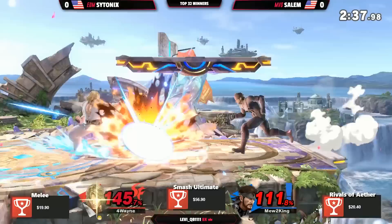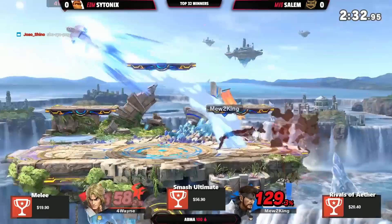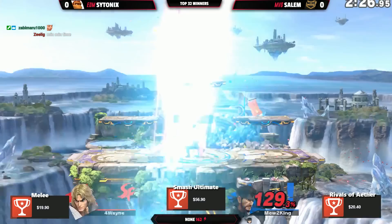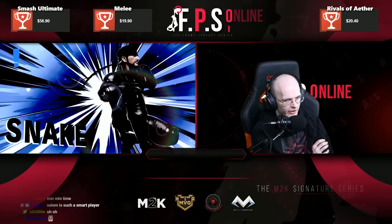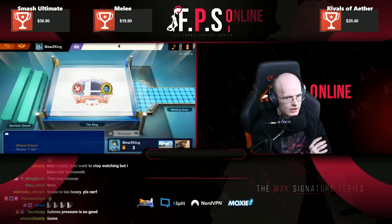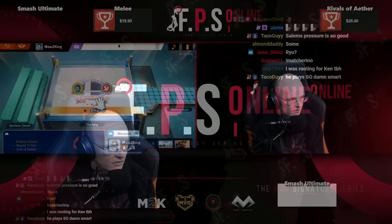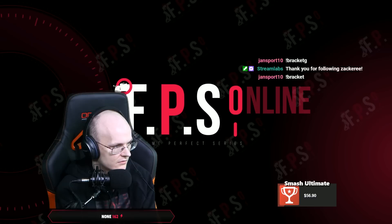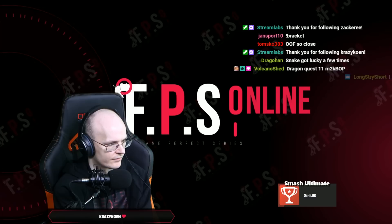Super close game — he's almost at down throw percent. Last hit game; down throw will probably be up tilt. Salem reads the jump-in approach and gets the up tilt. Once you're at around 150-158 or so, it's very scary to fight Snake because he can anti-air you with up tilt to aerials. If Snake grabs you, he automatically gets a combo to up tilt. So when both are at super high percent, it's actually a good situation for Snake — the grab is a guaranteed KO around 158. Very close game.